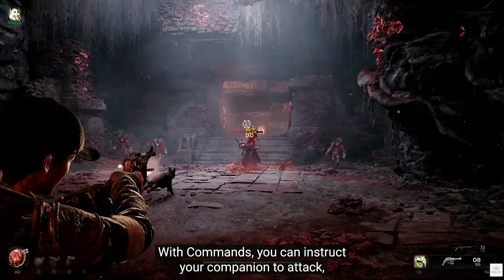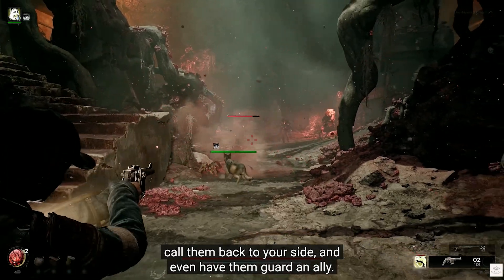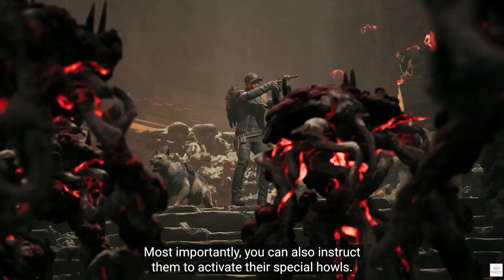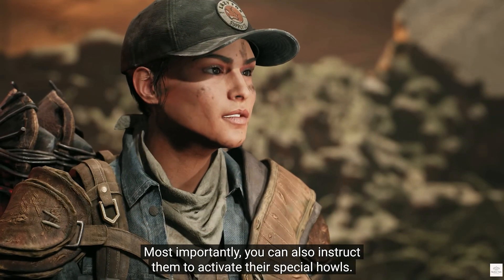With commands, you can instruct your companion to attack, call them back to your side, and even have them guard an ally. Most importantly, you can also instruct them to activate their special Howls.